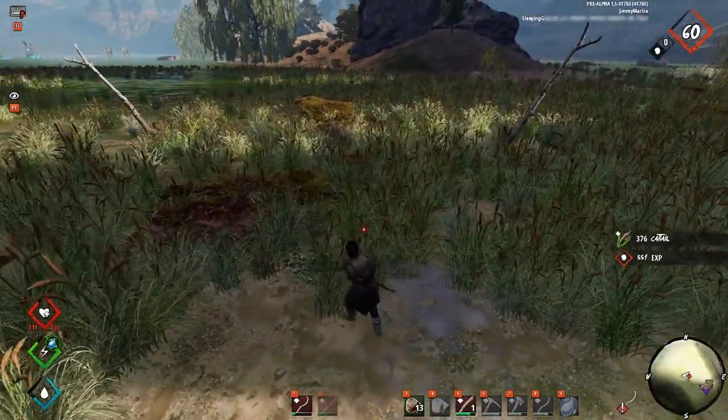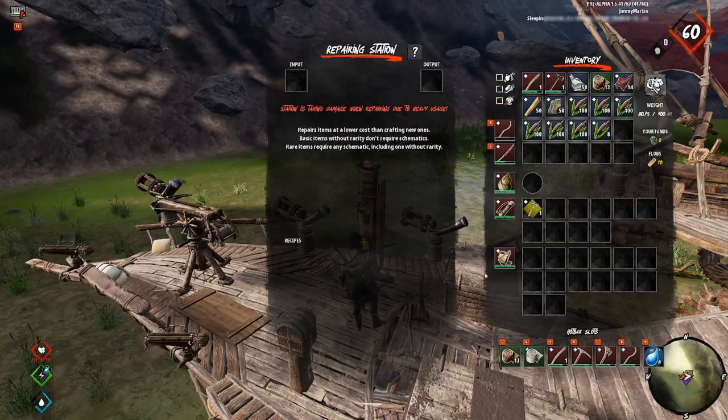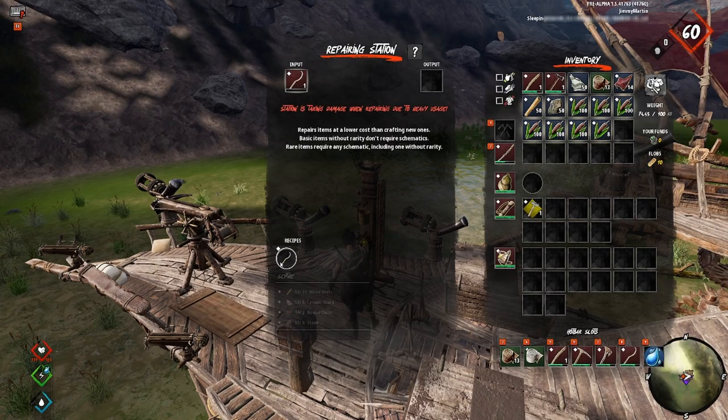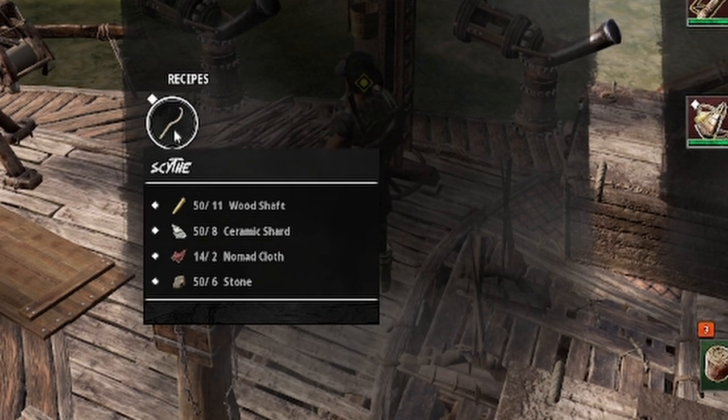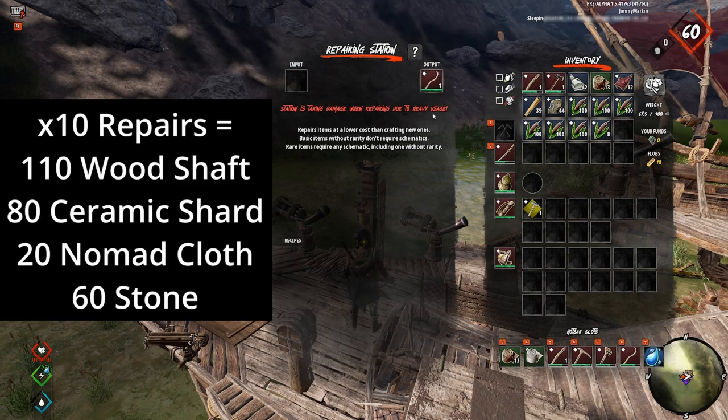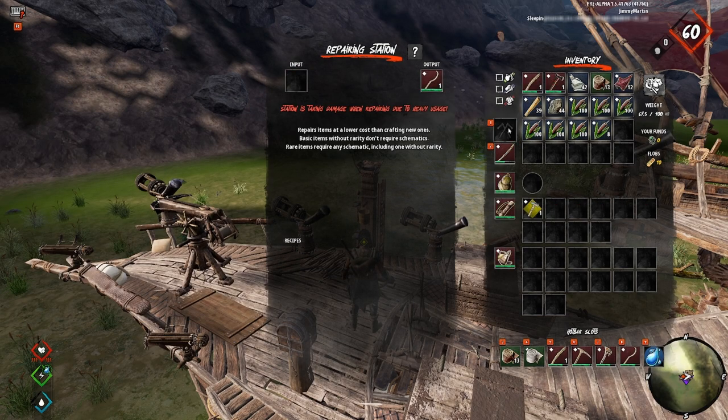The first thing I decided to test this on was farming cat tail to repair a scythe with no durability left. It cost 11 wood shaft, 8 ceramics, 2 nomad, and 6 stone. I brought enough for about 10 repairs, and after about two trips using only the one scythe, I ended up with near 3000 rope.